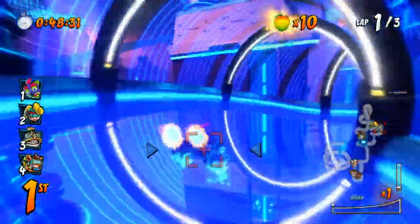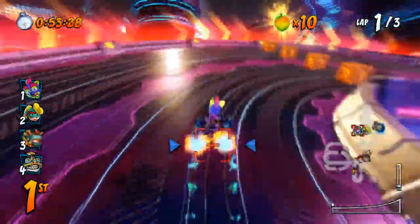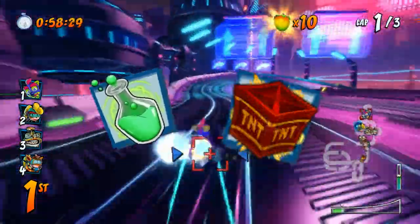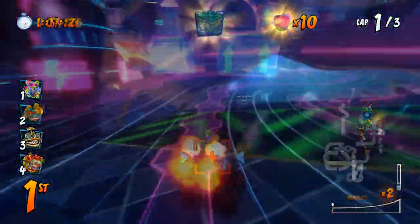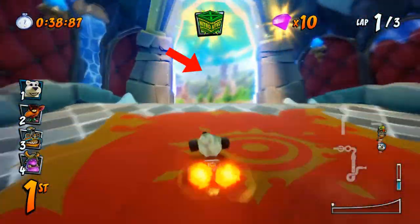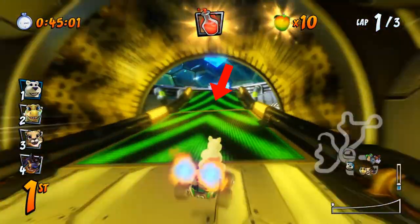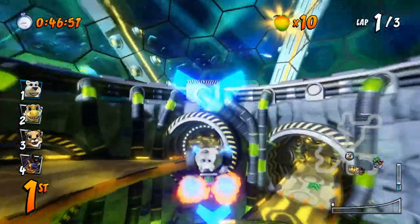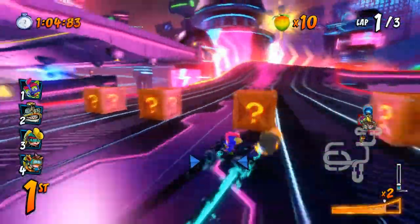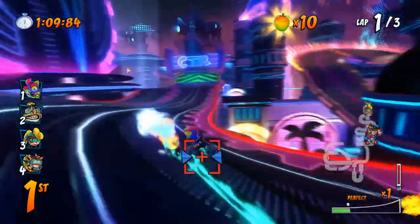Sure, you might get the lead at first, but usually an advanced or experienced player will chase up to you in no time. This is why strategic placement of trap items such as beakers and TNT crates is key in maintaining your momentum. Try placing those traps on choke points such as corners or turbo pads. However, sometimes items alone are not enough to keep your opponent away or to chase down whoever is in front of you, which leads to the next tip.